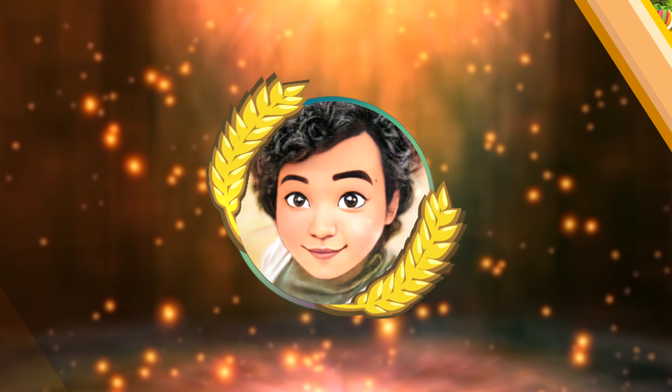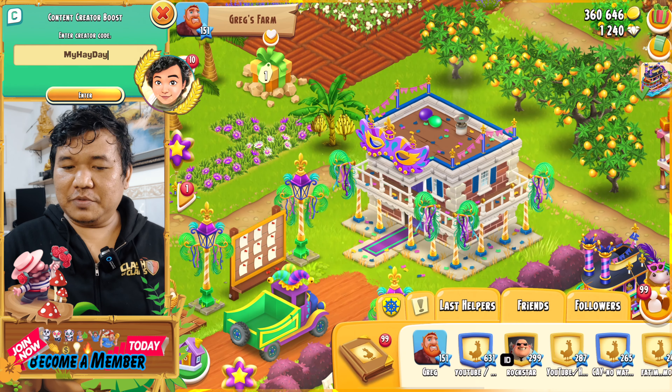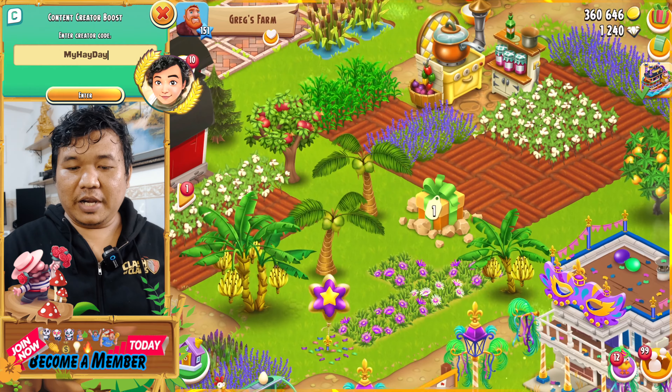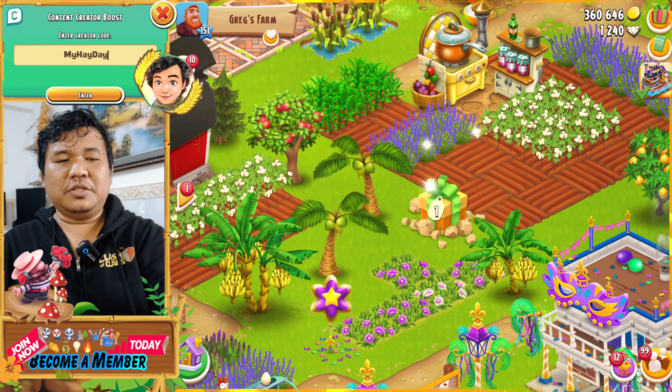There are nine events ready for us in the G-Rex Calendar Event. Let's go and check with me. I haven't collected yet — I waited until I could collect all of them to show you. Now ladies and gentlemen, please come to the G-Rex farm. You will see this is gift number one here.